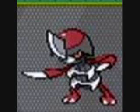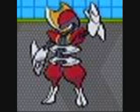Pawniard, Dark/Steel, and Bisharp. It's sort of like a double middle finger to psychic types — it's resistant to them and also immune to them. 65 HP, 125 attack, and 100 defense. Otherwise it's a good physical Pokemon, at least.